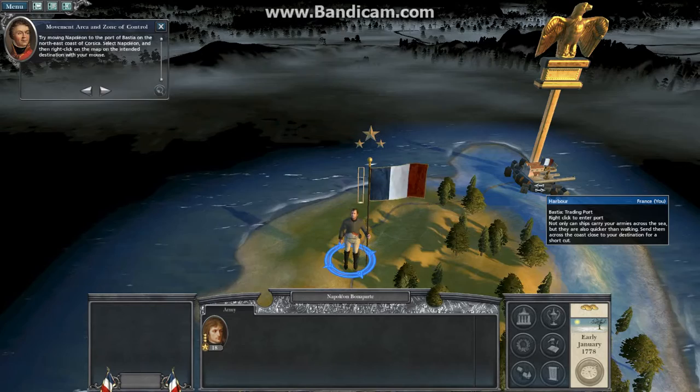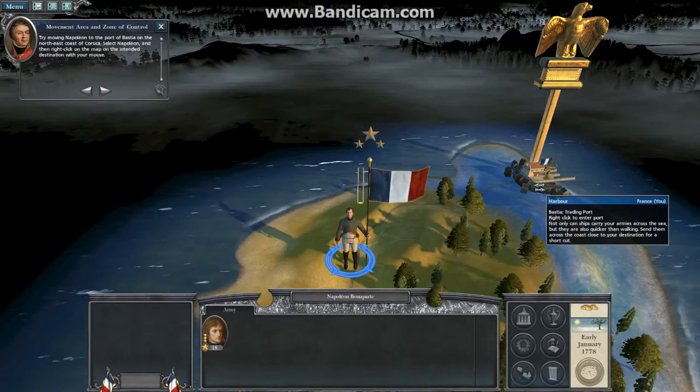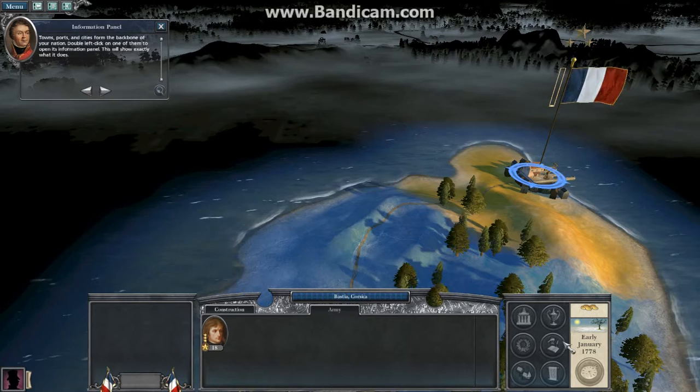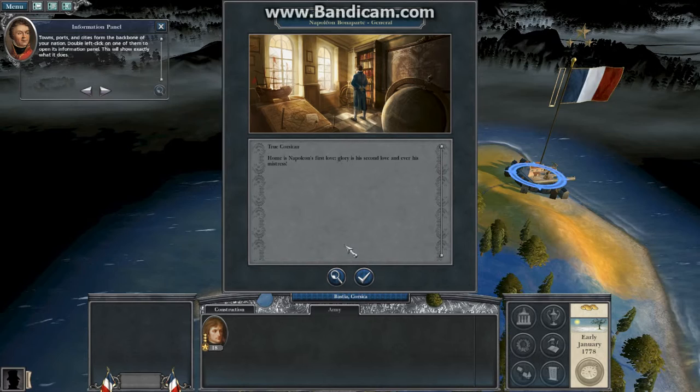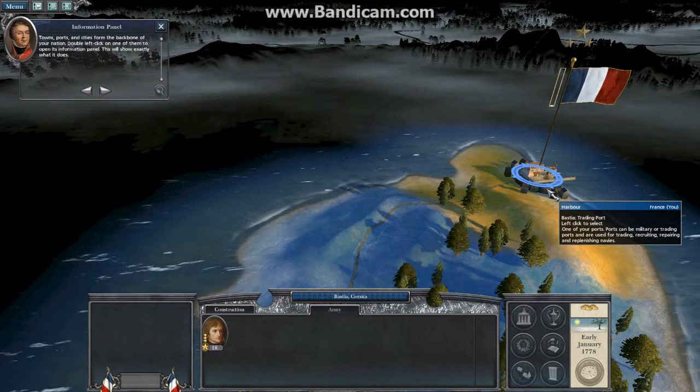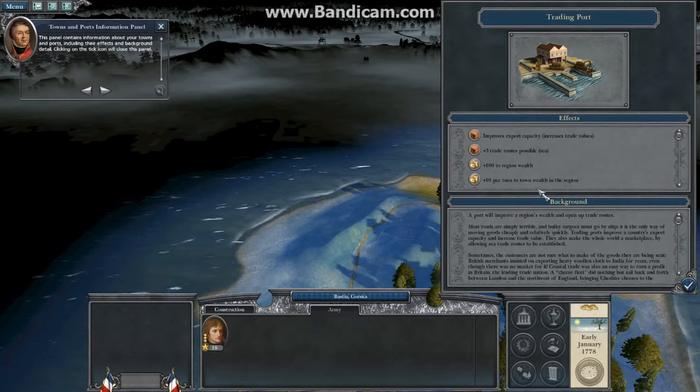Select Napoleon and then right-click on the map on the intended destination with your mouse. Towns, ports and cities form the backbone of your nation. Double left-click on one of them to open its information panel. This will show exactly what it does. The panel contains information about your towns and ports, including their effects and background detail. Clicking on the tick icon will close this panel.